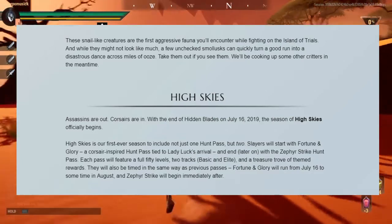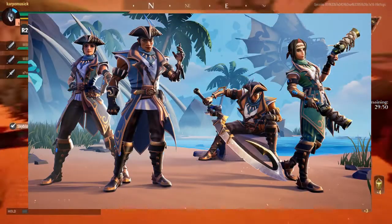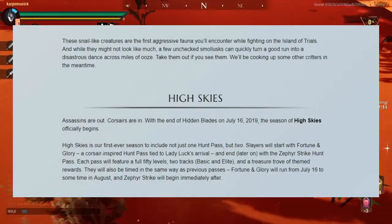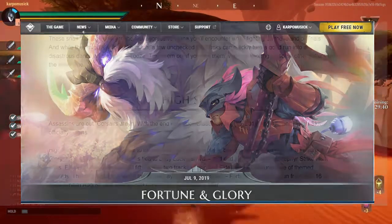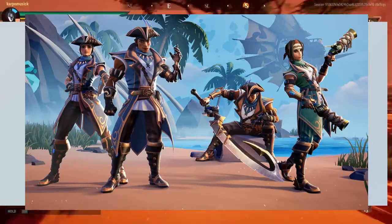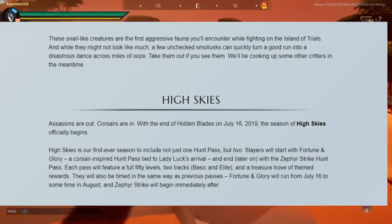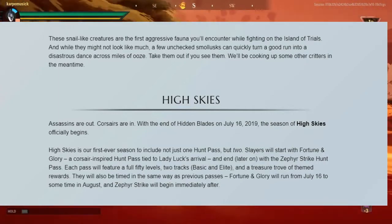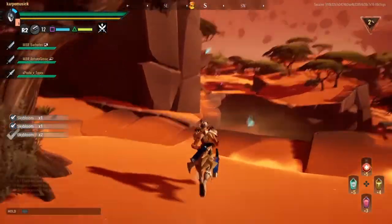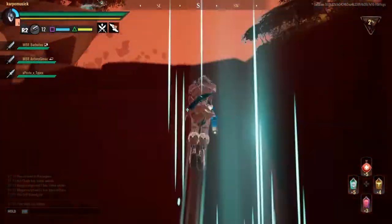For the High Skies season: with the end of the Blades season on July 16th, 2019, High Skies officially begins. This is the first ever season to include not just one hunt pass but two. Slayers will start with Fortune and Glory, a crosshair-inspired hunt pass led by Lady Luck's arrival, and later move on to the Zephyr Strike hunt pass. Each pass features a full 50 levels, two tracks — basic and elite — and themed rewards. Fortune and Glory runs from July 16th to sometime in August, with Zephyr Strike beginning immediately after.